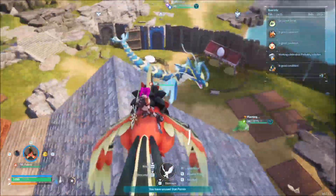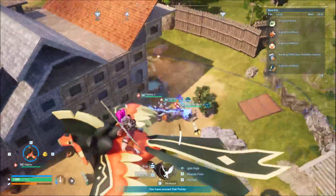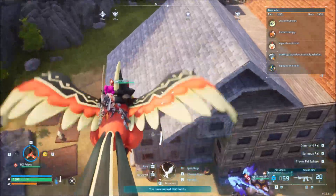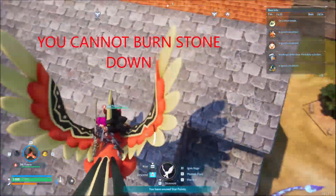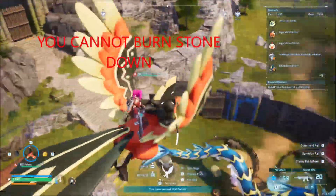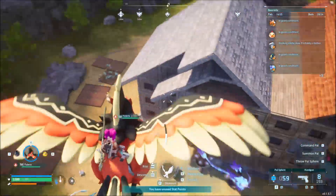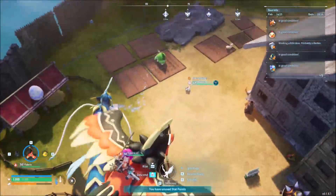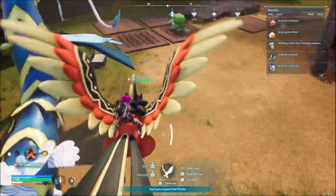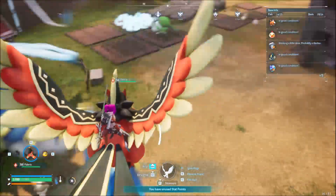I just wanted to give you guys a heads up: when you find your main base and decide to make it, go with at least stone, because stone isn't so hard to get. We're going to get into some actual videos on breeding and on different types of pals you want to get. We'll talk to you guys in the next short.